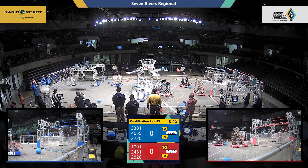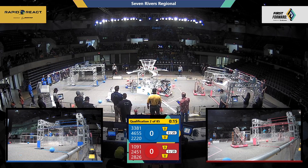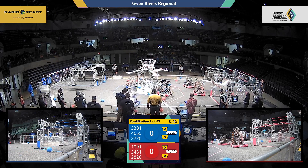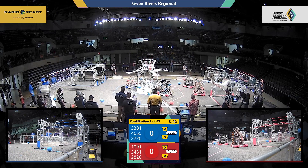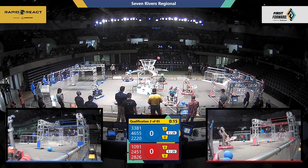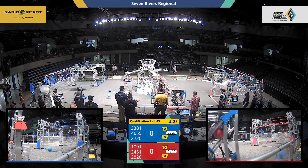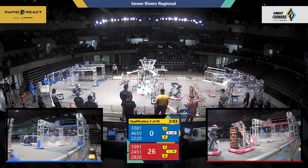Points are double in the hub — four for the upper hub, two for the lower hub in this Autonomous period. Both Alliances are trying to get that green set. That's five scored in Autonomous. Looks like Red Alliance did get that. Now they just need to get a total of 18 to get that bonus for Cargo for the rest of the match.